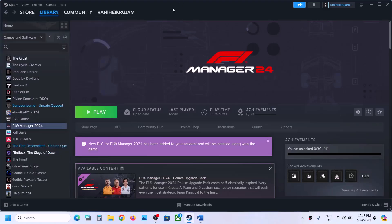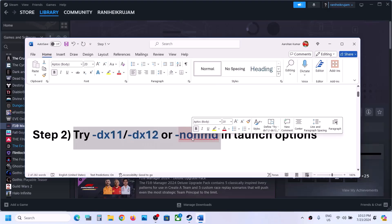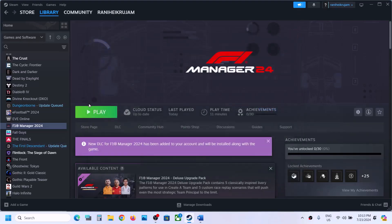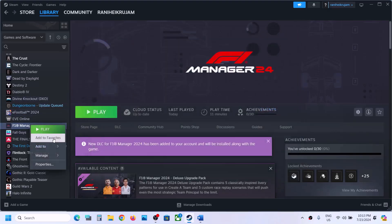Exit and then relaunch Steam and then check. The next step is to try DX11 or DX12 in launch options. Make a right click on the game, select Properties. In the launch option, type in -DX11, then launch the game and check. If that does not work, go to Properties again and this time type in -DX12, then launch the game and check.